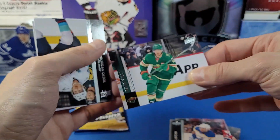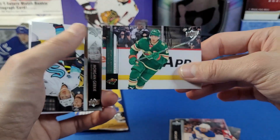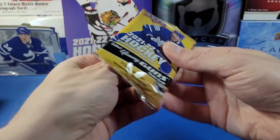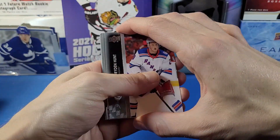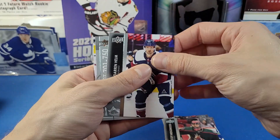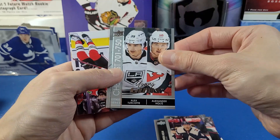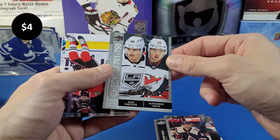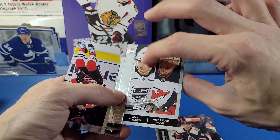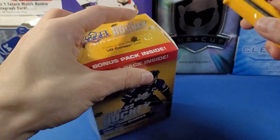The blasters used to be decent value with two Young Guns per box. There's a Fiala retro base. I believe it was in 2020-21 where the number of packs in blasters went down, same with the tins. And we got a Young Guns checklist of Turcott and Holtz — I think we might already have that one, but there it is. Not much doing for blaster two.